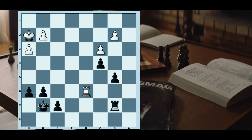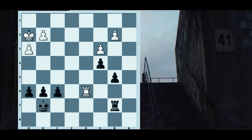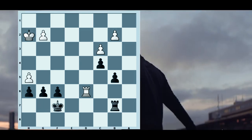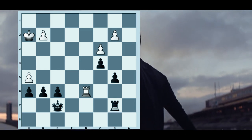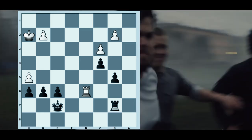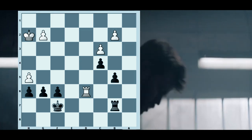Rd6, preventing the Black king from entering the game. F6, making these really slow improvements. H4, Kf7, H5 — this is a strong move. It's splitting the kingside pawns making them less effective, and in a lot of endgames with f and h pawns there's no win. So this is a good decision by Anand.